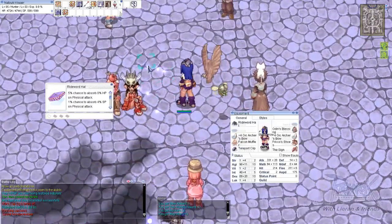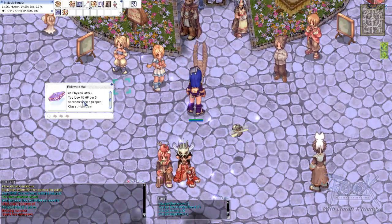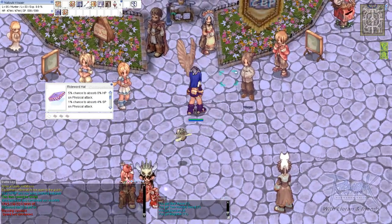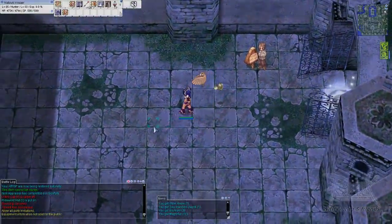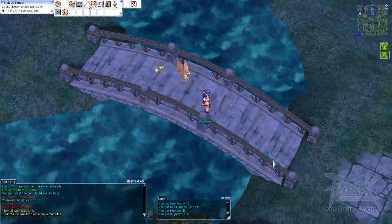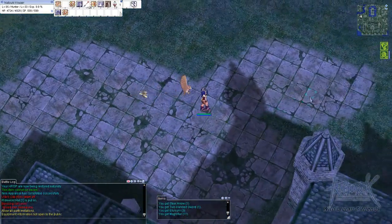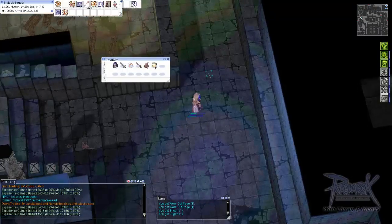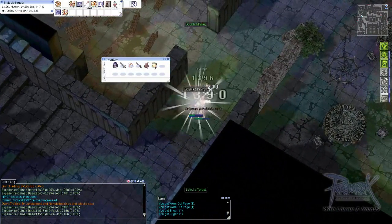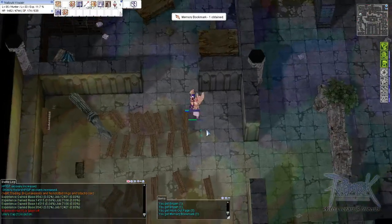I'm gonna try it a little just to see how it goes. The 10 HP per 5 seconds is not gonna be enough, like that 5% is gonna make me regain it all the time. It says physical attack — I don't know if it works with double strafe. I need to test, because I think it's the same thing as the hunter fly card, and that does work on double strafe. So we'll see. So far I don't really see it working. I've been here like 10 minutes. Yeah, not working on ranged attack.